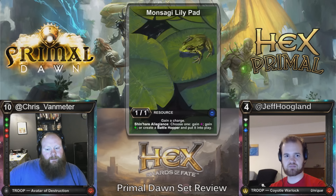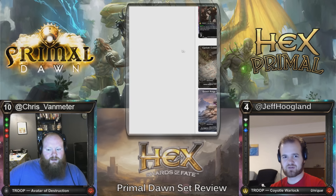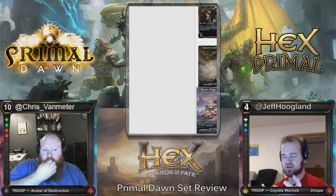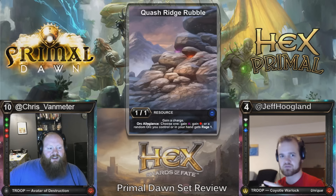Since we're talking about more of these shards, I pulled up the hypergeometric quickly. Ten of these races in your deck gives you about an 80% chance of having them within your first eight cards, which is fairly consistent.